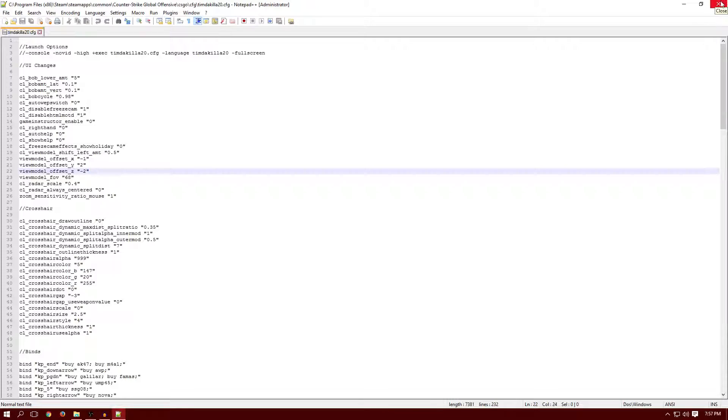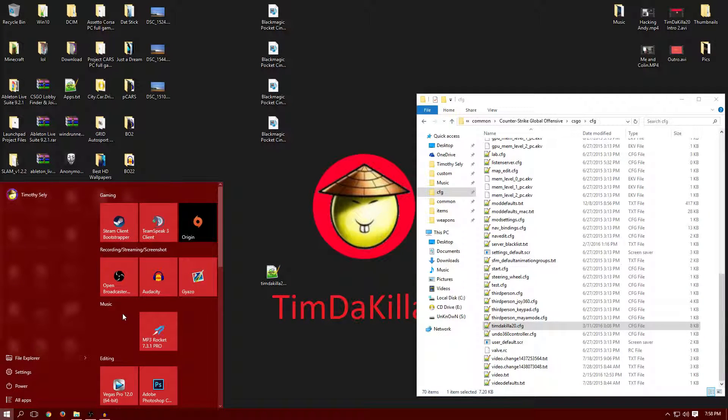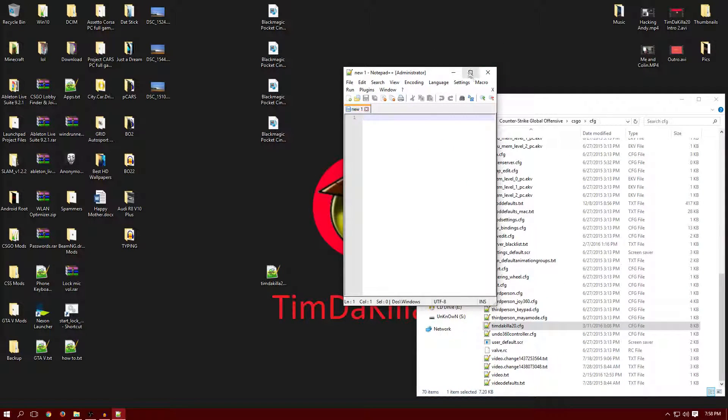It's pretty easy to make. You basically just make a text document and name it whatever you want — I'm gonna name mine TimTheKiller20. As you can see it's a text file, so you want to change that into a CFG. Some of you guys don't have that option, so you'll want to go to Notepad. I recommend Notepad++, it's my favorite. Just make a new document.